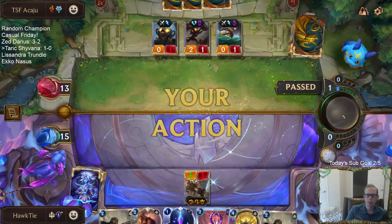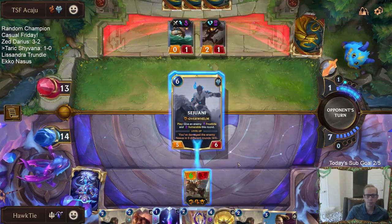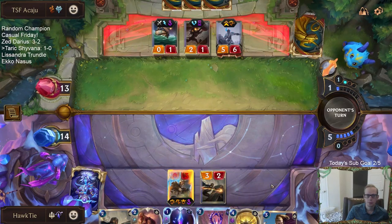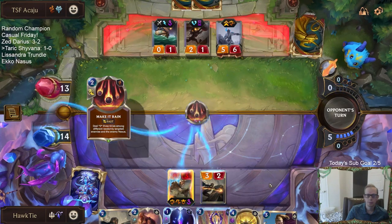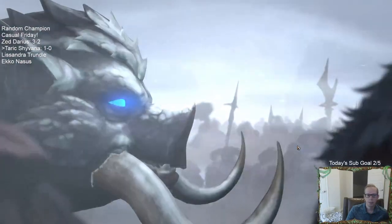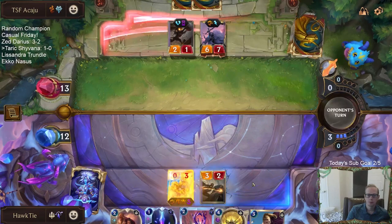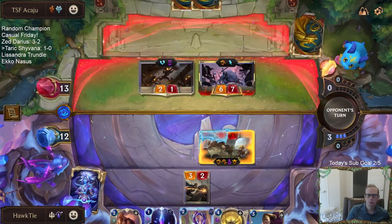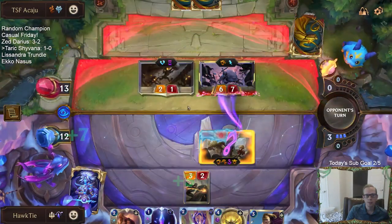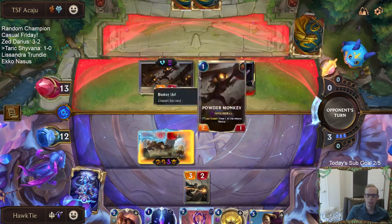The good news is we killed two Gangplanks. My plan was to kill the Monkey Idol, but then they played a Gangplank and I had to kill that. Two Gangplanks gone. Bad news — they still have a Sejuani and they've drawn way too many of their champions. I wish I would have gemmed the Screeching Dragon first and then played the Protector.